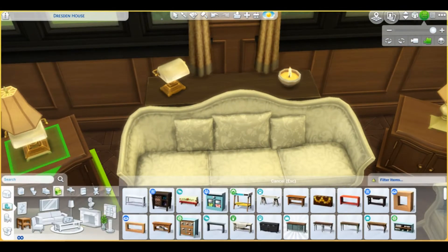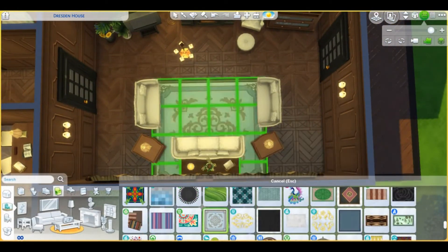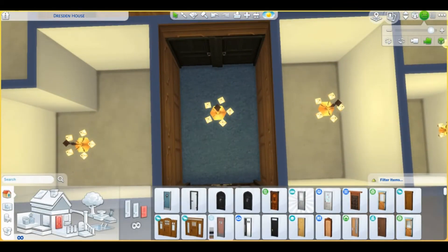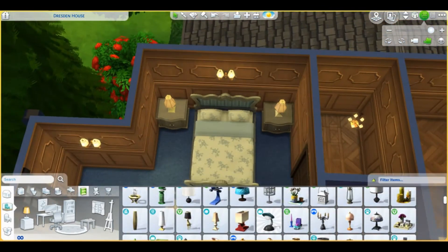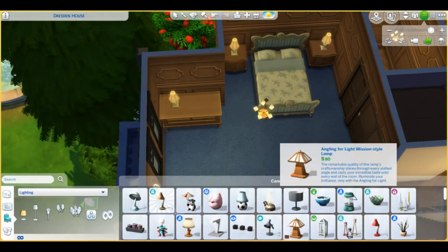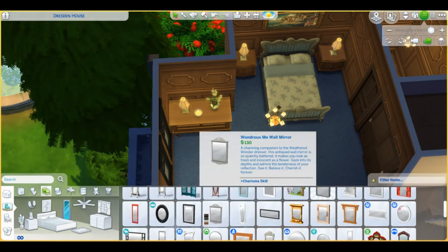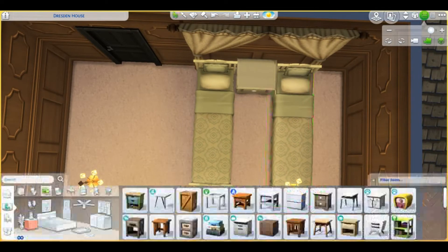This house doesn't have a pool — there's room for one, but it didn't feel appropriate for this style. Instead I added the new hot tub that came with the latest update, tucked into a corner. We also have a little gardening area where I colored the floor to look like roses are growing, plus garden boxes where you can actually plant things. So if your Sims are into gardening, there's space for that too.